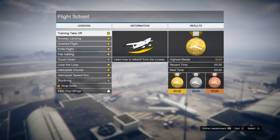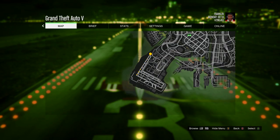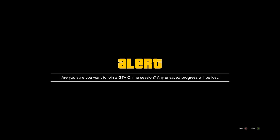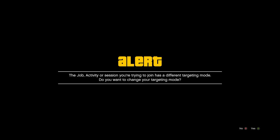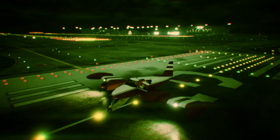Make sure you have skydiving unlocked, but don't start it yet. Start the very first one — training takeoff — and go ahead and start that up. Once it starts, press pause right away. Now join any other person in a different targeting mode. Once you get the first alert, accept it, and on the second alert, decline it.